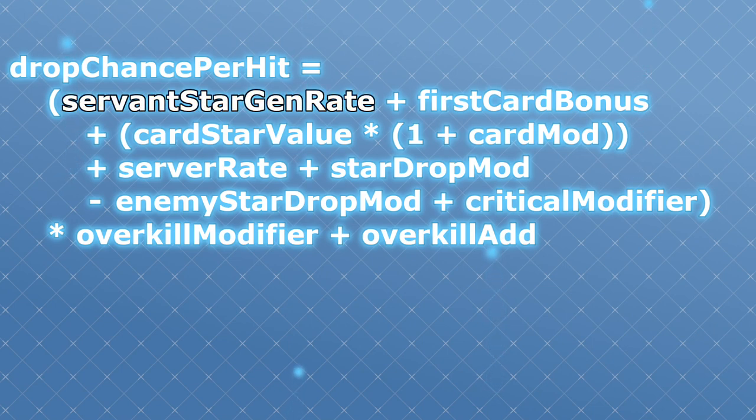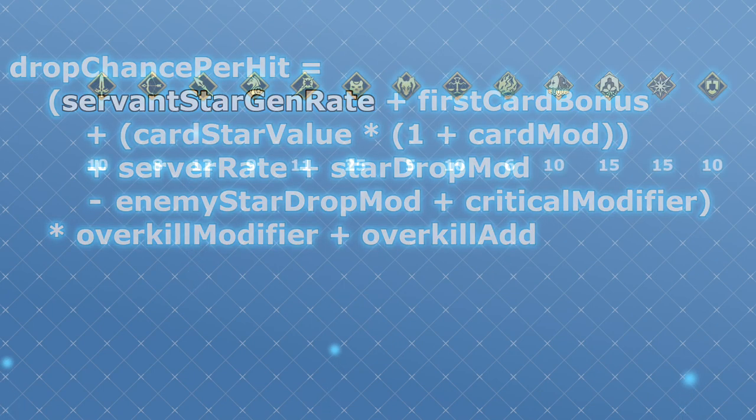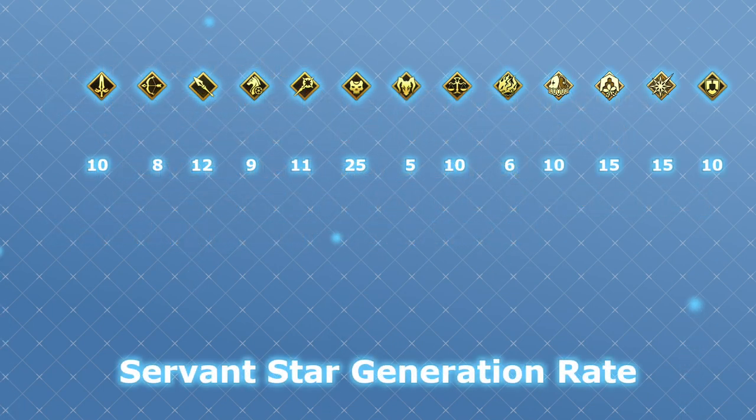First of all, the servant star generate is based on the servant who is attacking, and directly reflects how well they are able to generate critical stars themselves. You can get a rough estimate of this value simply by knowing the class of your servant. This is where assassins stand out above the crowd with a base rate of 25% — way above the second place, mooncancers and foreigners with a base rate of 15. Not far behind them are lancers at 12 and casters at 11. Others fall further and further down.